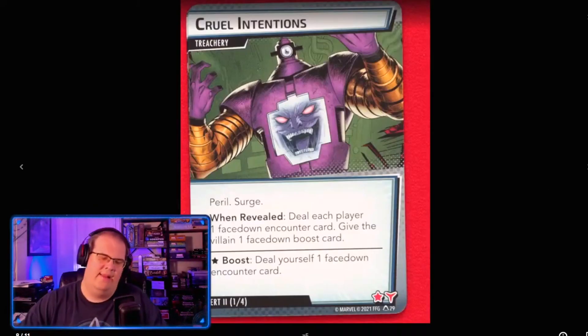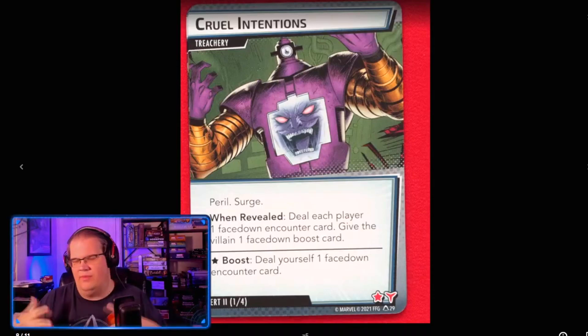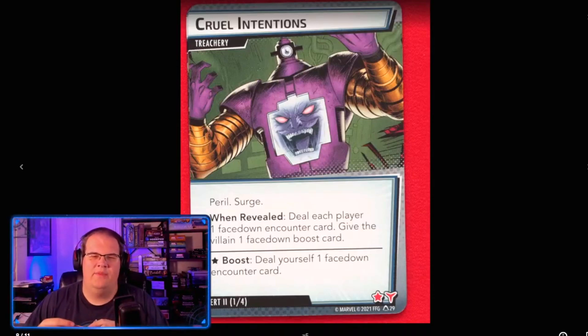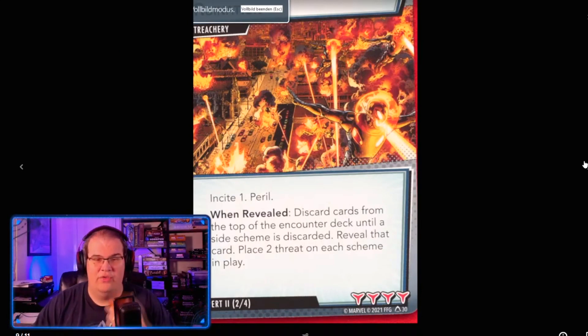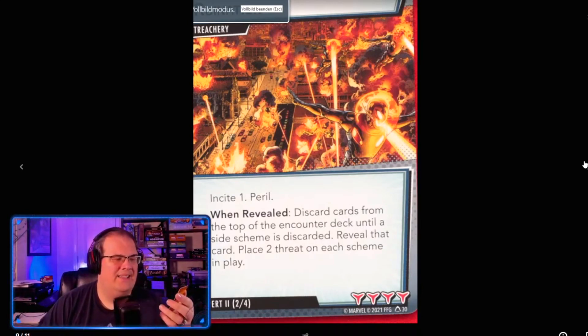The expert card Error has Peril, meaning no other allies or players can help you. It deals each player one face-down encounter card and gives the villain one face-down boost card. I believe this is replacing the card that gives you an encounter card and surges at the same time, but now it also gives the villain a boost card and gives every player an encounter card.